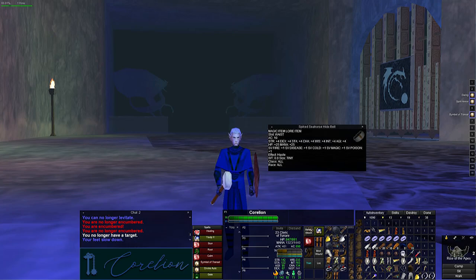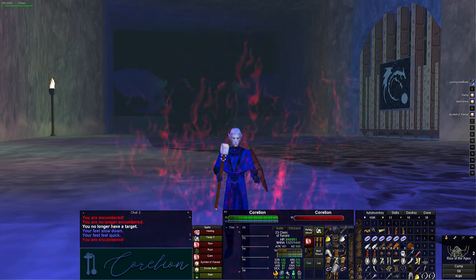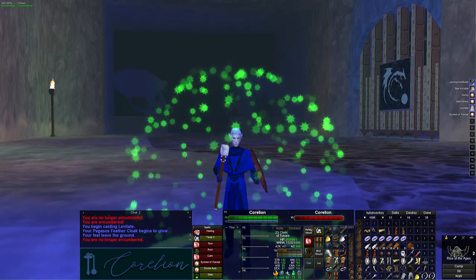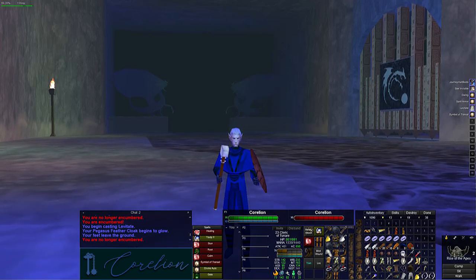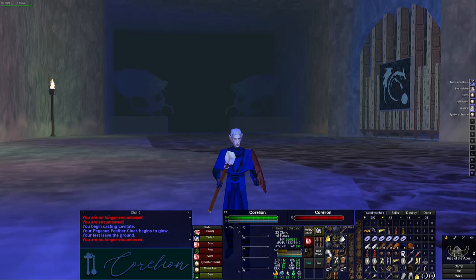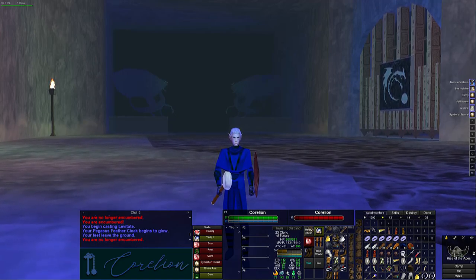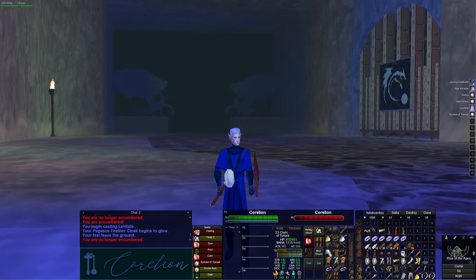Now let's talk about things I don't have equipped on him. I have J Boots, the Bracer of the Hidden, a Levee Cloak, an OVP which I can't click yet — I think I need to be a little higher level for that. I have a Leather Foot Cap because everyone should have one, and a Chip Bone Rod — I think everyone should have one of those, especially if you're looking for a corpse in a zone like Fear. I also have a Blazing Energy earring that was given to me that I need to pass off.